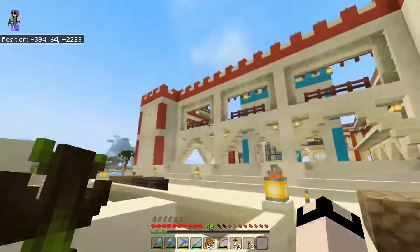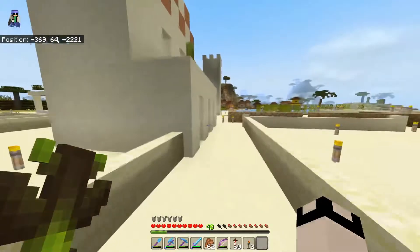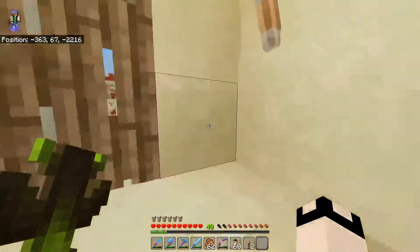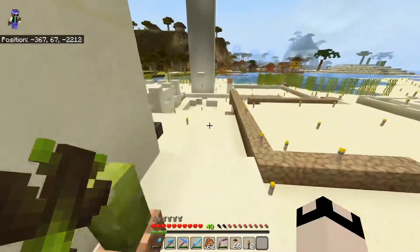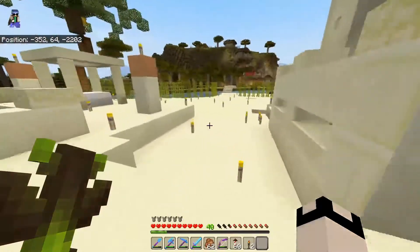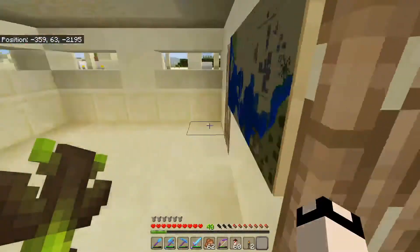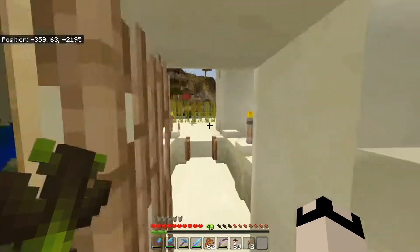That's it for that building - it's kind of the castle area. Villager places going on here, which is kind of hard to do with villagers when they keep despawning. She's got a map of the area. Cute.